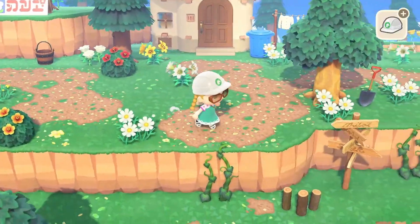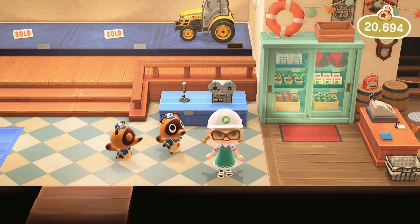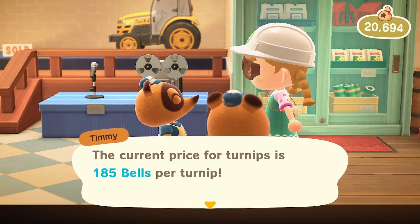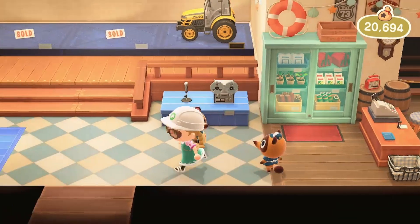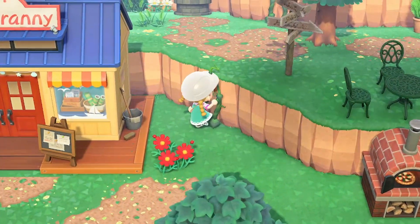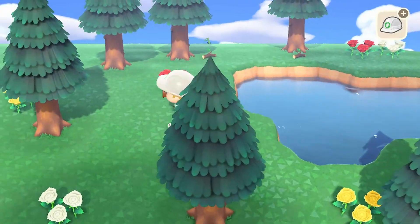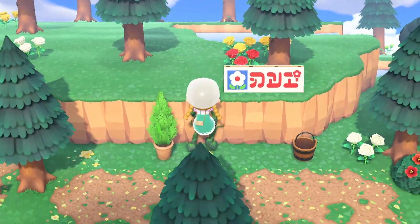Let's quickly go and check our turnip prices. In my time off I'm going to continue doing daily tasks and time traveling to get more items. Turnip prices are 185 bells — that's really good. They reckon it's going to keep going up so I'm going to leave it; I'm hoping for 300, and if it goes to 300 that's when I'll sell. Back to my plans — if we can get enough little cushions and stuff we could totally make a cinema with a big rug, some simple panels as a TV. That would be so cool to have a little cinema area.